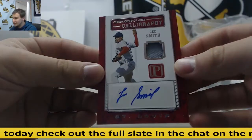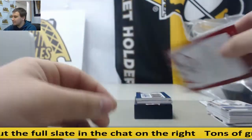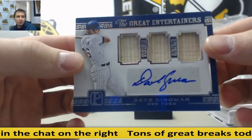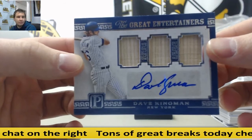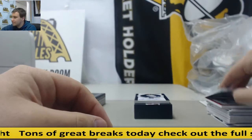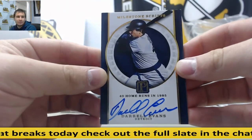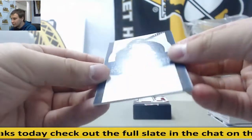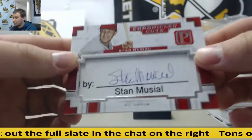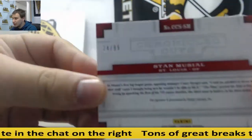Jersey Auto, Lee Smith for the Cardinals, to 149. For the Mets, Dave Kingman, Triple Bat Auto, to 199. For the Tigers, Darrell Evans, Gold Parallel Auto to 49. And a nice cut to end the break — Stan Musial, Chronicle Cuts for the Cardinals, 24 of 99.